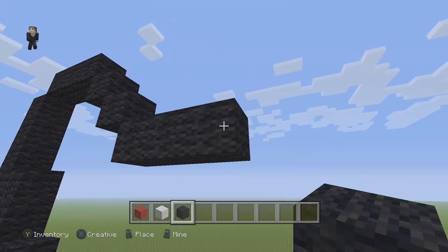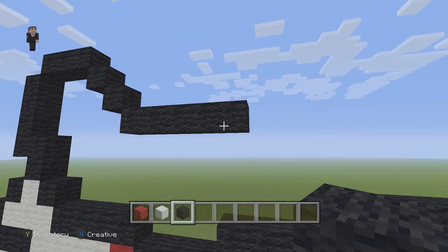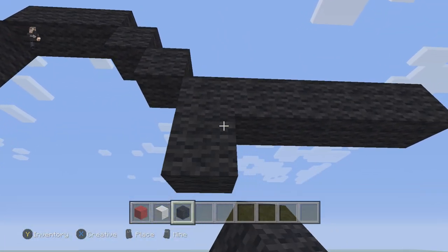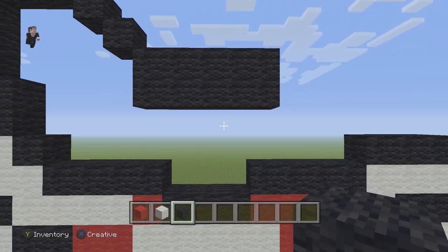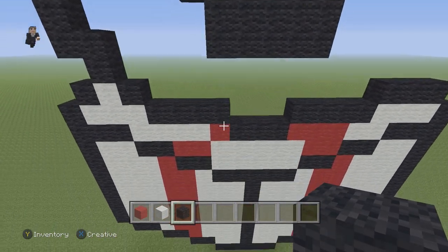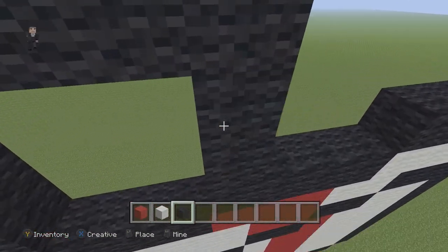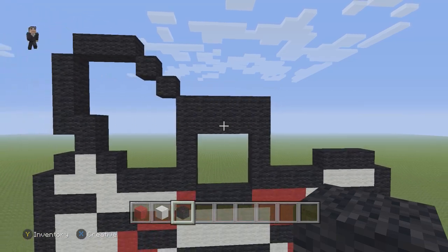Five black wools going to the right — one through five. And we're going to do the same thing again: another row of five black wools directly on the bottom. Then right here we're going to go up by two black wools, and over here as well, two black wools. Make sure you guys have this so far.